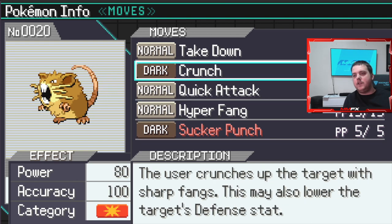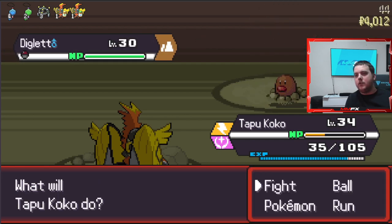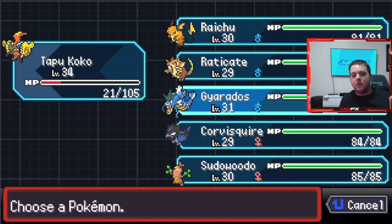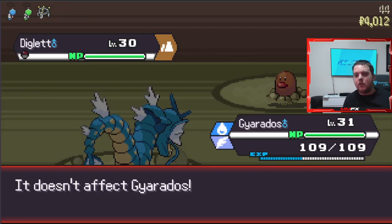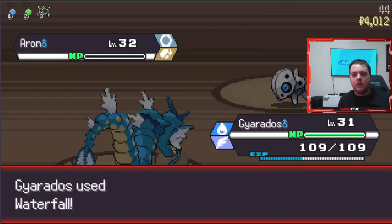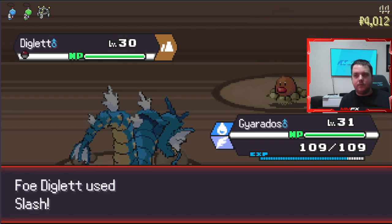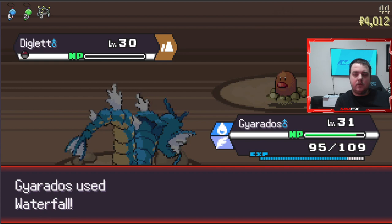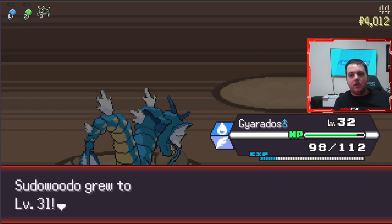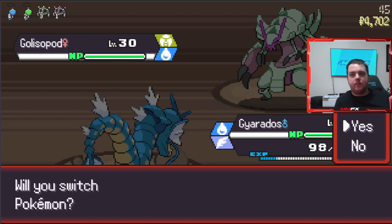I think we'll get to level 50 and then call it, because then we can do the next 50 tomorrow. Let's go Gyarados - Gyarados is another huge one. It just wrecks shop as soon as you get Dragon Dance, it is over. It does so much damage, especially when you've got a good one. I grinded Magikarps to get there. Ooh - you'd be a decent mon to catch.